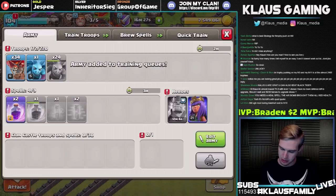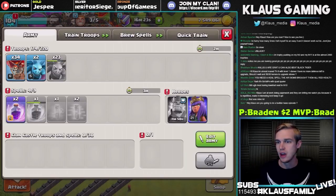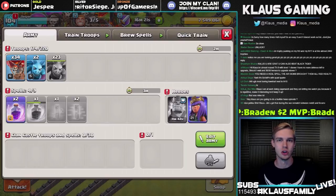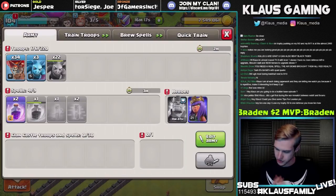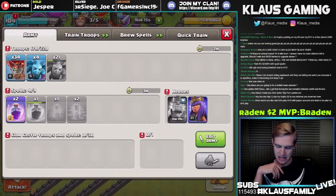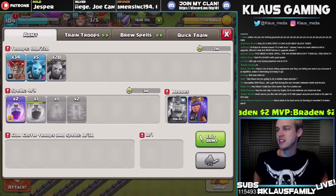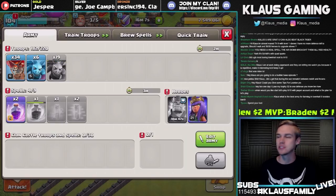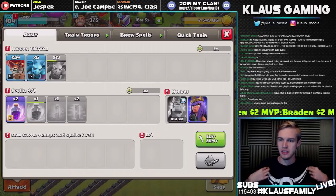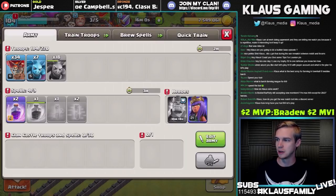Lunian is training up once again. We got three minutes to the king. We're not using CC troops because we don't really need them and I don't like being a burden on my clan mates. How's everybody doing? Nice PEKKA shirt, Klaus — did you get that during the war rematch between Reddit versus Forums SK? Yes, I absolutely did — I got this and several other awesome shirts from the Supercell store while I was in Finland. Had a good time there.